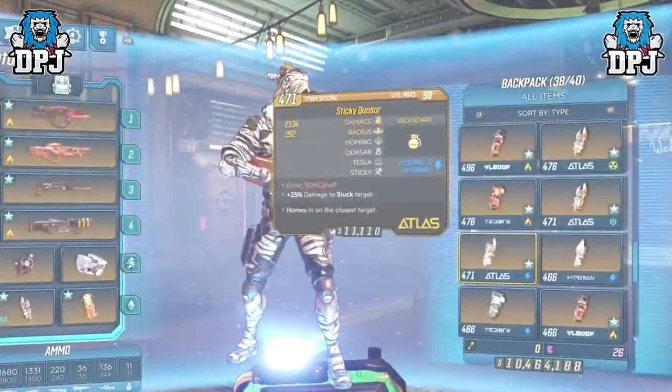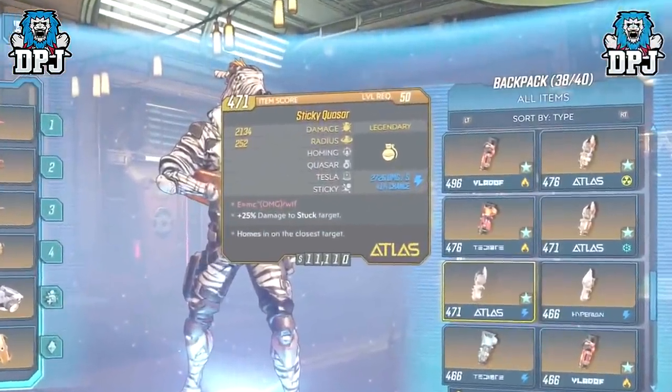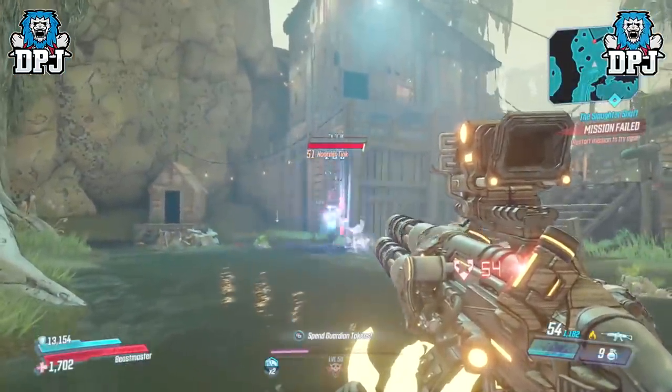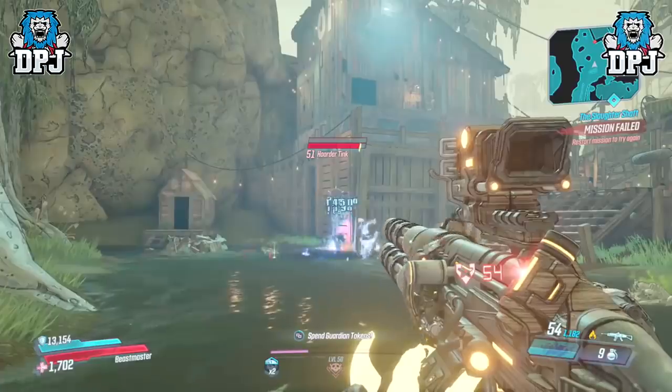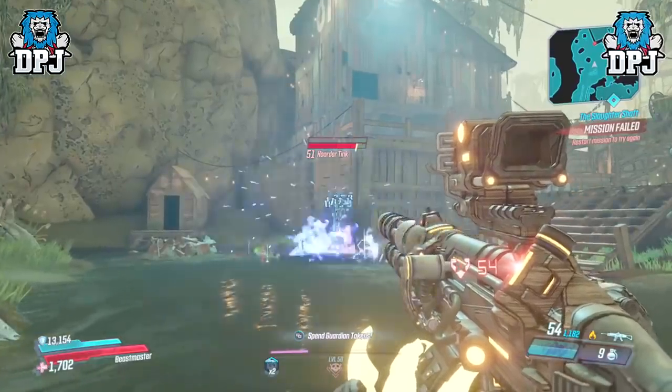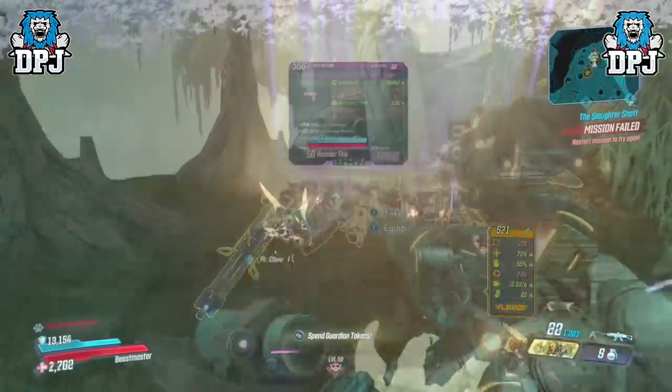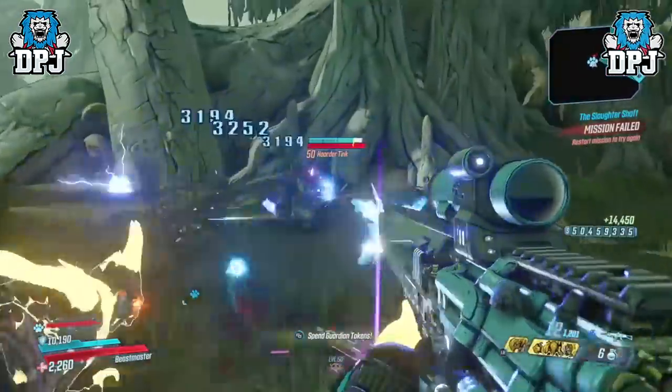It started with a grenade called the Quasar, which everyone thought needed a homing stat. We later found out it doesn't need that homing stat. But the grenade sometimes — one in a hundred times — freezes the Loot Tink in place so you can just shoot his backpack, spawning legendaries. On FL4K, which is how this is done, head to Eden 6 and go to any of the Loot Tink locations.